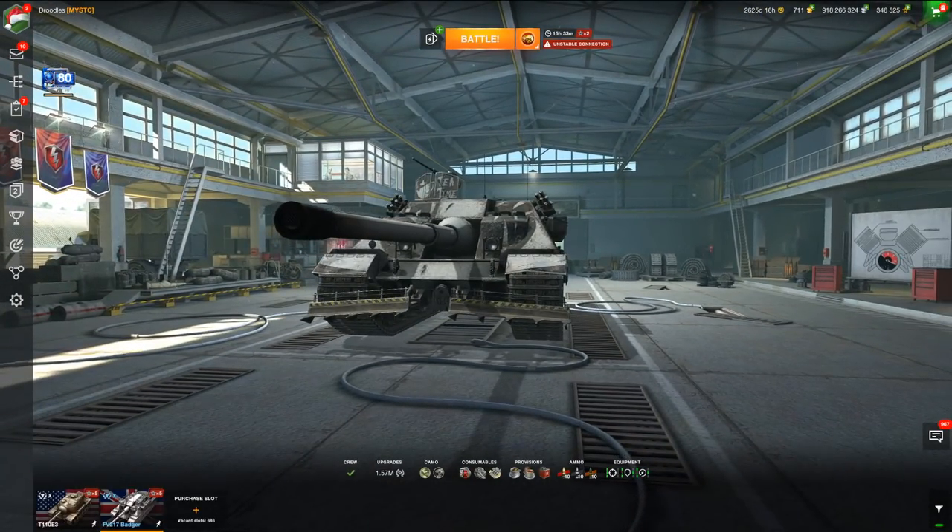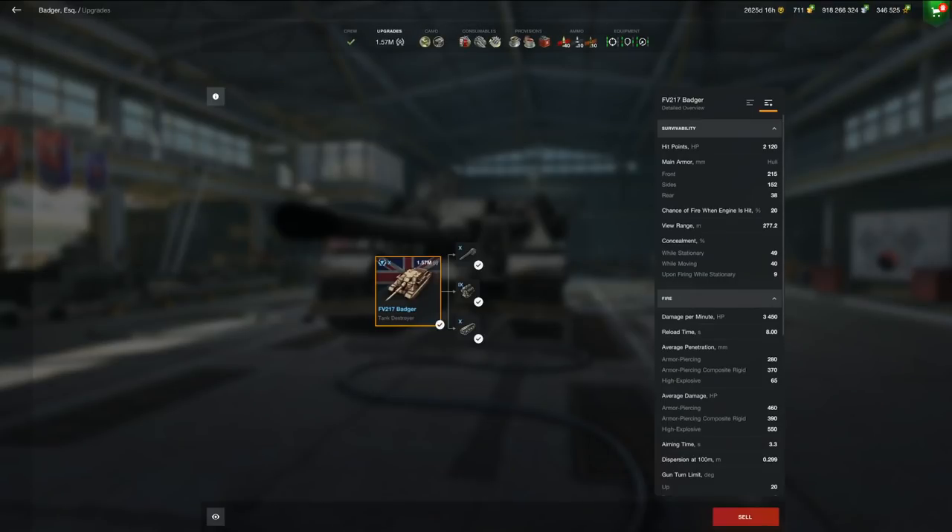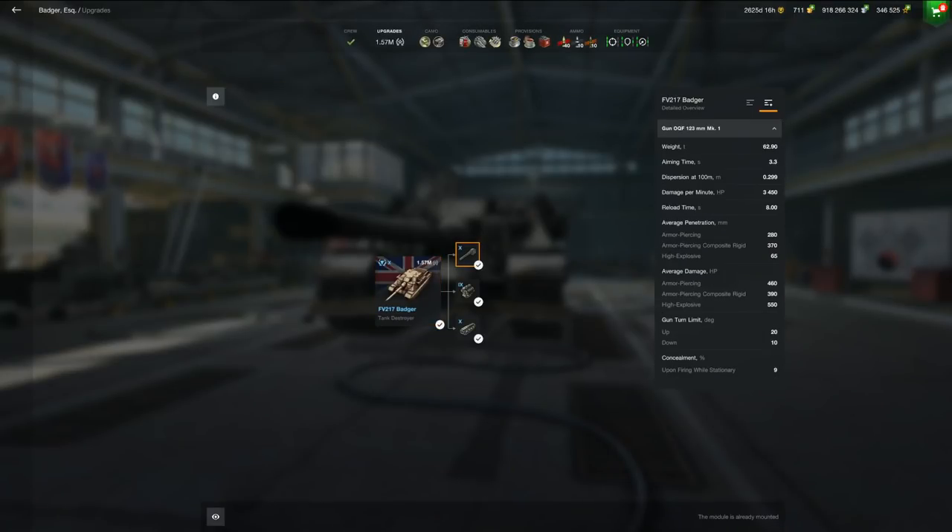The Badger is great in certain regards. When we start off with the statistics, the gun has 3,450 DPM, making it one of the highest DPM Tier Xs in the game. Its dispersion at .299 is absolutely amazing, and when you add that in with the 3.3 seconds of aiming time, this vehicle is very accurate — or so you would think. But that is where a bit of an issue comes along with the Badger.